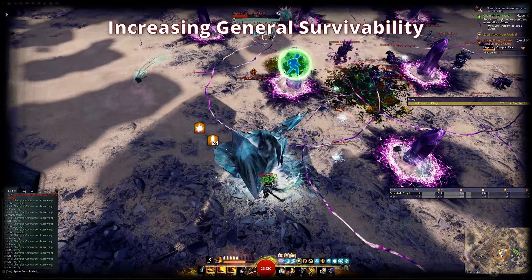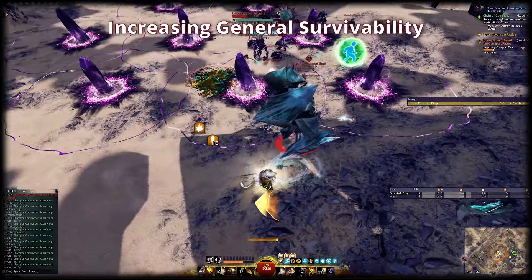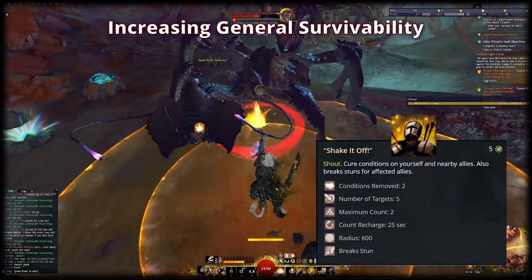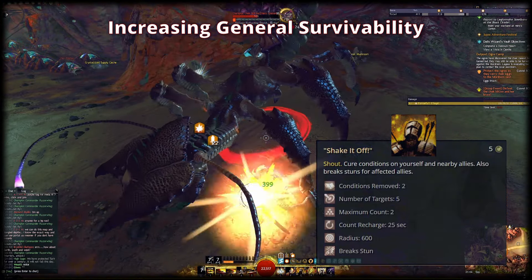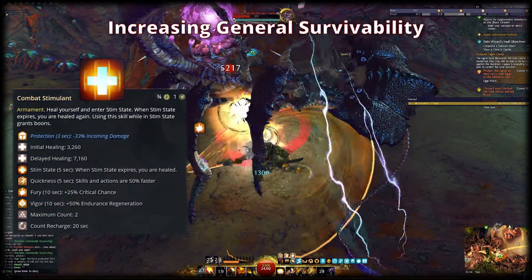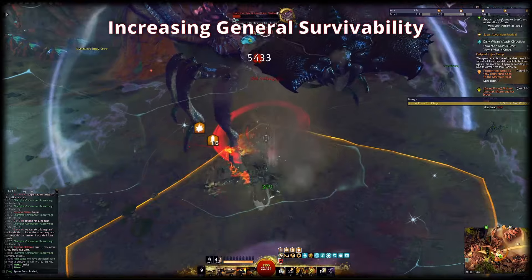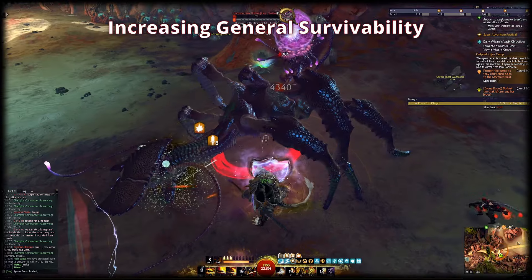The most important single trait for survivability is Unshakeable Mountain. To make better use of this trait, we're going to exchange To the Limit and Signet of Might for additional ammo skills. My favorite option to replace Signet of Might is Shake It Off — it's a stun break that cleanses conditions and also affects nearby allies for both effects. This is the safest option as you have no other means of cleansing conditions or breaking a stun. For the heal skill, my favorite is Combat Stimulant — it's another strong ammo healing skill. If you don't need the heal from it, you can use it twice to provide self quickness and vigor uptime. With all the ammo skills and Tactical Reload resetting most of them on cast, that amounts to massive amounts of barrier that will make you almost unkillable as long as you keep using the ammo skills.